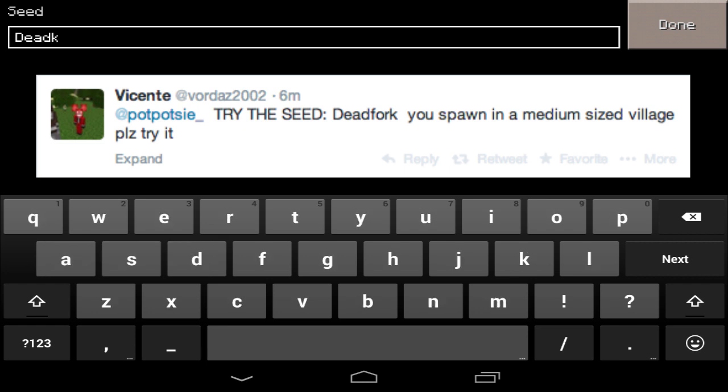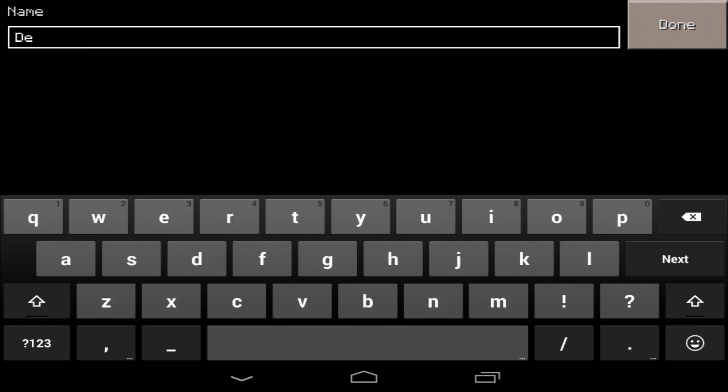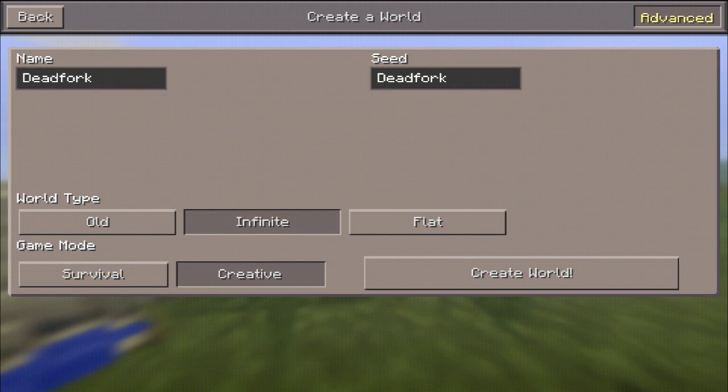The seed is DeadFork with a capital D. Oh my gosh, my spelling — my Android keyboard, I still haven't gotten used to it yet. DeadFork with a capital D, and I'll just name the world the same thing, so I can easily remember on my tablet what the actual world was when I started.